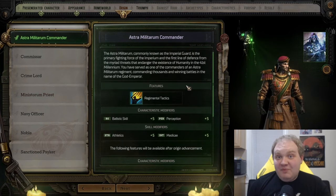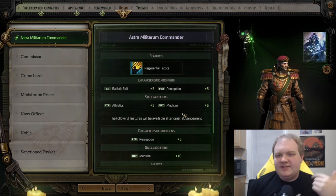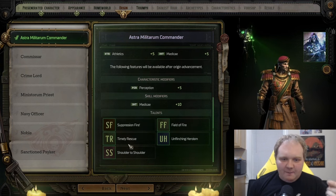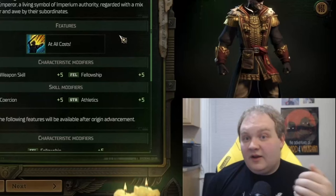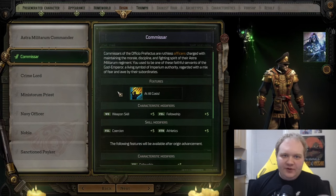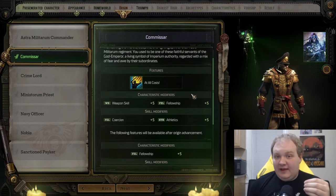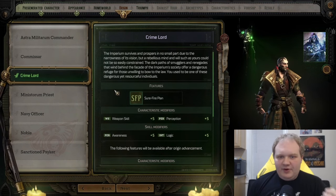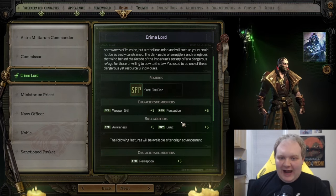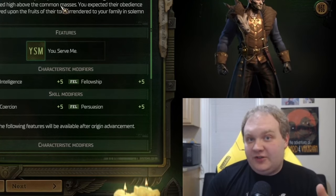We have other options as well. Astra Militum Commander is good for a soldier build — you get bonuses to Ballistic Skill, which is your ranged weapons, Medicae, which is your ability to heal other characters, and bonuses to Field of Fire and Momentum. Commissar would be good for a melee character and also provides additional buffs for your companions, as Weapon Skill determines your effectiveness with melee weapons. Similarly, Crime Lord gives a bonus to melee weapons and also bonuses to Perception, which is very good for detecting traps.